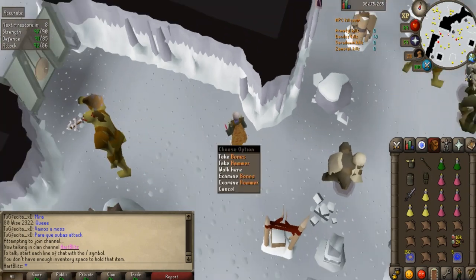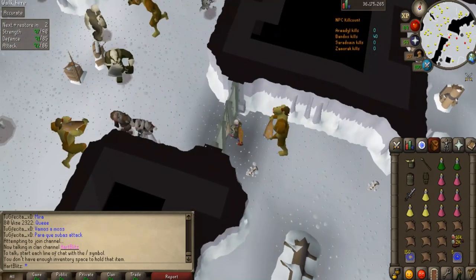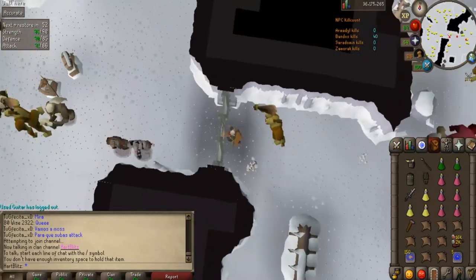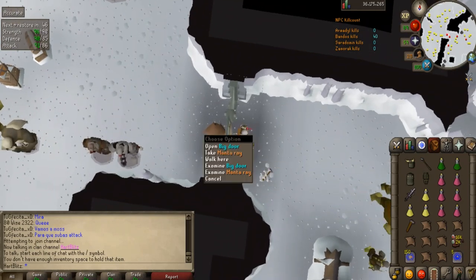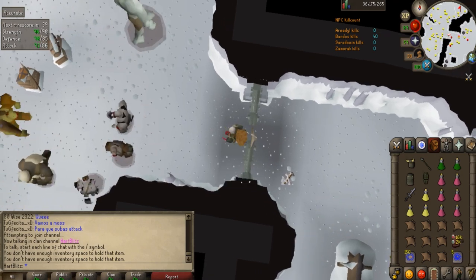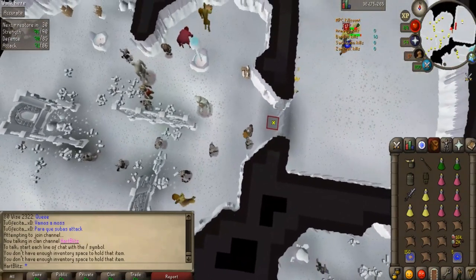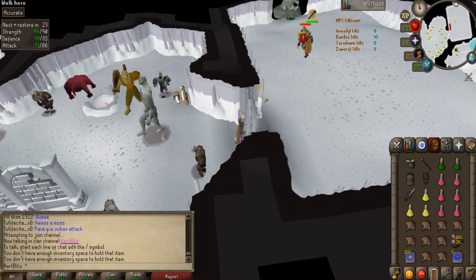Now we have 40 KC and there's a hammer right here. If you have a full inventory of food, this is how you do the hammer trick: walk over, drop a piece of food by the door, pick up the hammer, run over, open the door with your hammer and 40 kill count, drop a manta ray, pick up the manta ray, open the door, drop the hammer, and pick up the manta ray. Then you are ready to go — run up to the northeast, this is where Bandos is. Once you and your duo or trio partners are ready, you go in and start the fight.